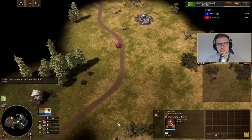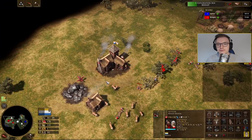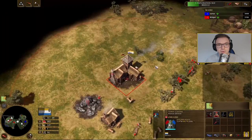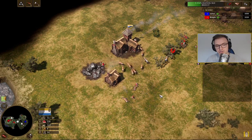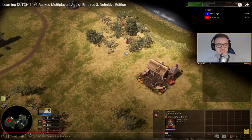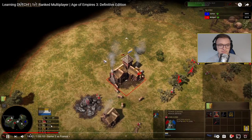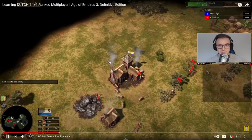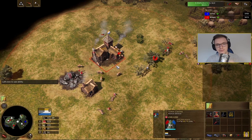When transitioning from age one to age two, split your villagers: half on wood, half on food. You want to start building your first bank, which costs 350 food and 350 wood — so try to match your food and wood collection. You can see here my food rate is way above wood, so I should move one or two off food and onto wood so they marry up to 350 and 350 when you're ready to build.